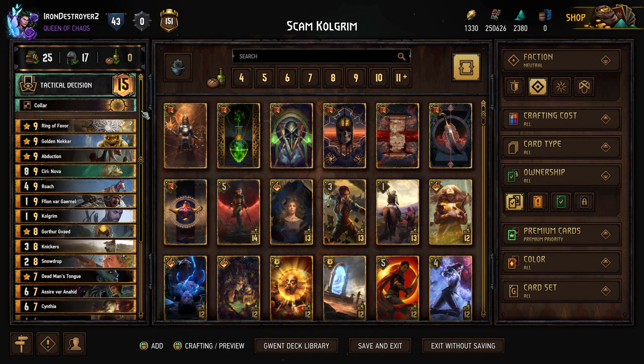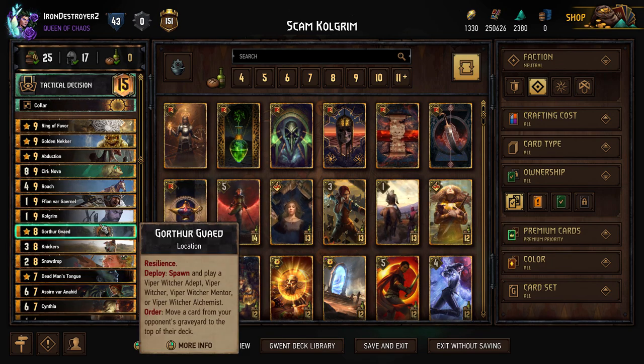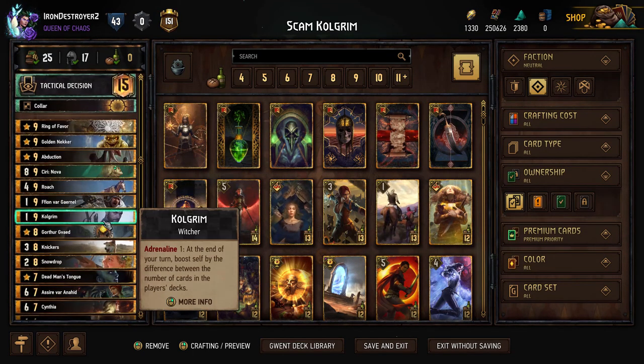We're playing Verification - this is just for the Drakenborg. We can't beat Drakenborg without a way to remove it, and we're playing Golden Necker so it's Verification. If they're not playing Drakenborg, we have a very consistent deck so you can just Verification the Gorthor for 10 points as well. We have Coded Weapons, two Viper Witchers, two Mage Assassins, and two Adepts and Toxicologists. I thought about playing a Peller instead of one of these Adepts for the purify, just in case against Renfree decks that Vilgafortz your defender.